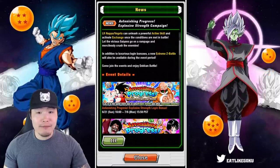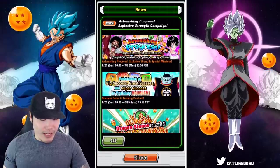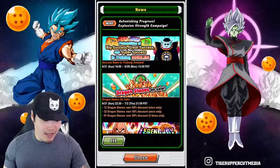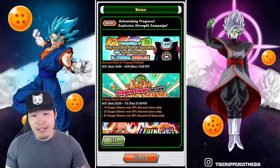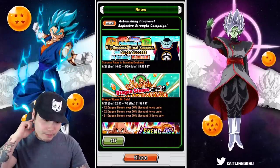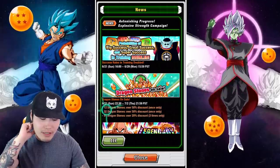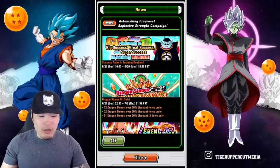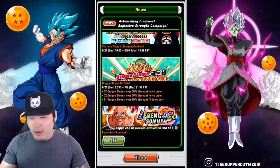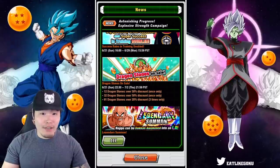First things first, login bonus — no surprises. We got some special missions, training success doubled, and some stone sales, which are pretty trash. I'm not surprised considering it's just for this LR banner, but they could have given us better sales, like maybe 32 stones or five to seven 91-stone packs. All the good sales are on the way though — the five-year is going to give us some really good sales. So if you guys are pay-to-play players, don't worry, we will get some very good packs soon.